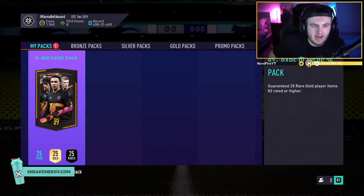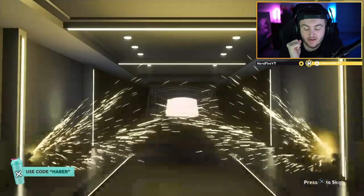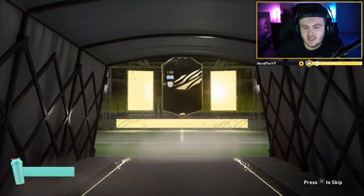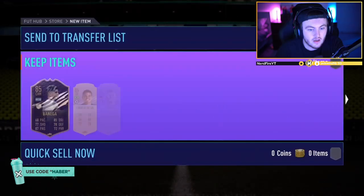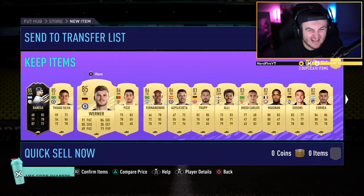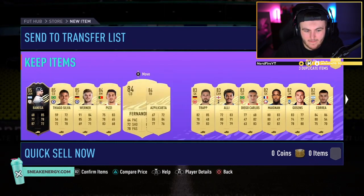We've got Craig's 82 plus pack. Let's see what we're going to get Craig. Hopefully something decent. Let's see a walkout. It is an in-form walkout. Gabon. It's going to be Banega. Is that 85? It's all right. It's good fodder to be fair. 85 rated in-form is decent fodder. Not exactly a usable card, but can't really complain with decent fodder. It is not great, sadly. Not great at all. This is a bad pack. That's unfortunate.